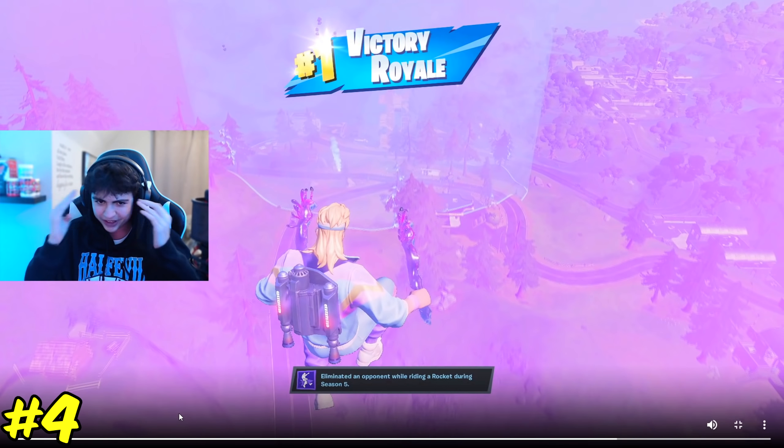At number three we have one of the most underrated trick shotters in the community — his name is Lux. He gets sent on a can and sent on another can — two cans in one shot — and headshots it. Double can send with a headshot on one of the first days of the season. That's insane — no one does that. You're a psychopath. Just so cool.